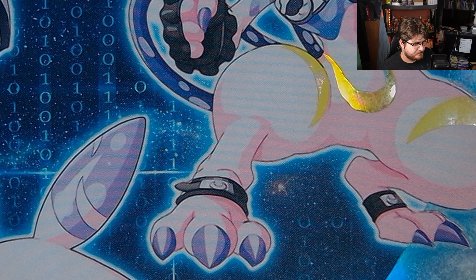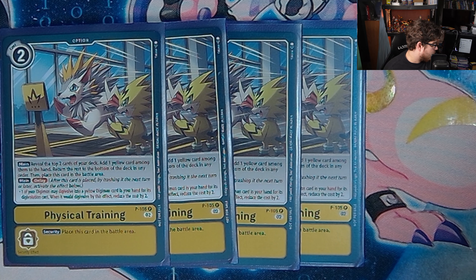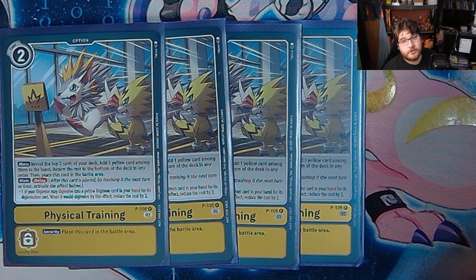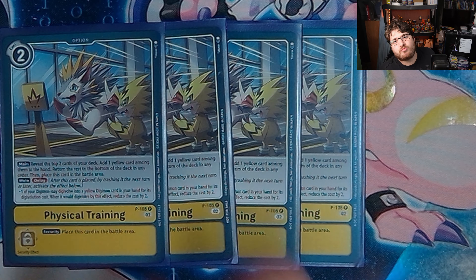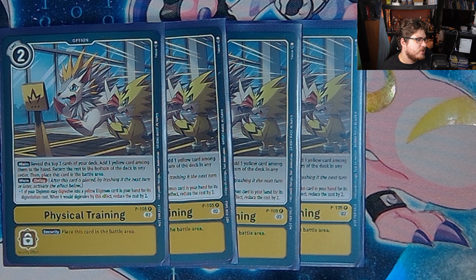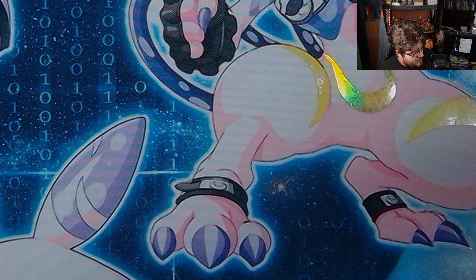We play three Physical Training because Physical Training is just nuts. Reveal the top two cards of your deck, add one yellow card among them to your hand, return the rest to the bottom of the deck in any order, and then immediately evolve your Digimon for a reduced cost. Remember that Physical Training's immediate evolve means you can't pop it, then attack, and then force a digi-evolution — that's not how it works. You also can't do it with the Hybrid for-game shenanigans. It's got to be a Digimon on board — the tamer isn't a Digimon through the natural effect. Physical Training is just Physical Training.